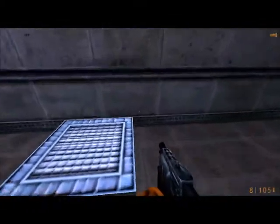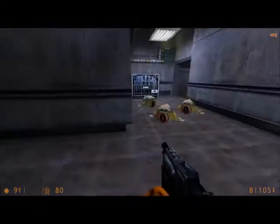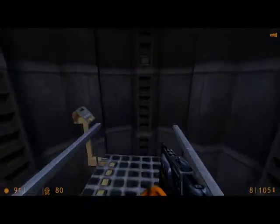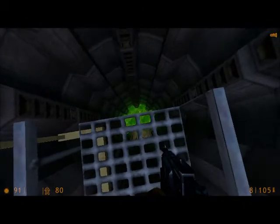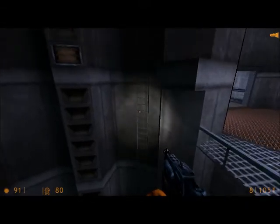We can push this box over. Now we should be able to make a crouch jump across onto this box. I would not recommend using this elevator at all. Because once that elevator goes down, it's going to collapse into that big green pool of whatever. If you turn on your flashlight, you'll notice a ladder right there — it's a lot better.